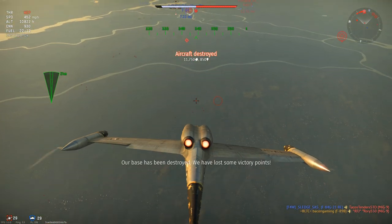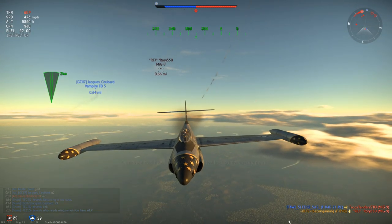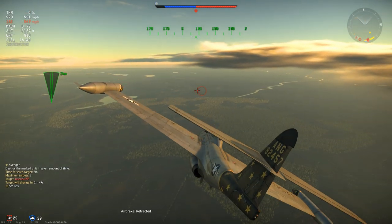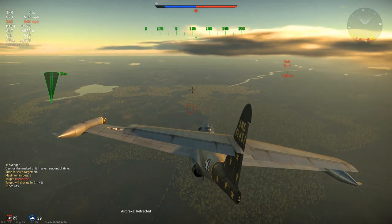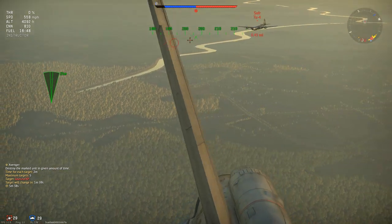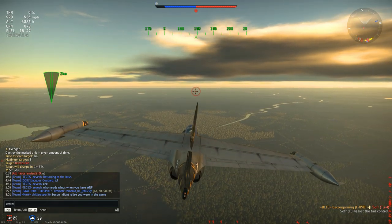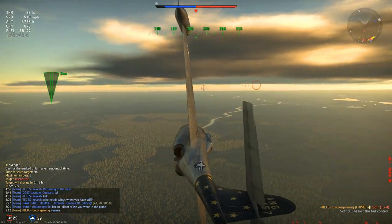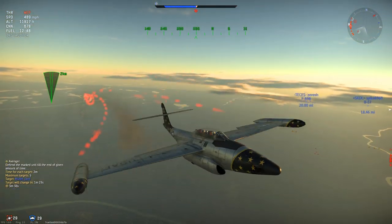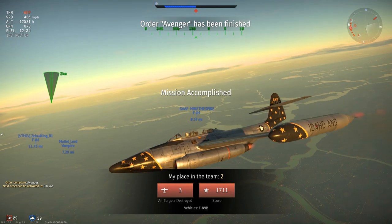A MiG-9 appears in front of me so I go into a head-on - flip upside down, fire some shots, and get the kill. Flipping upside down is a fairly good way to exit a head-on without taking hits, as you can pull out downwards and the enemy usually cannot push those negative G's quickly enough to hit you. Next, a TU-4 - fairly deadly, but I take the risk and those 20mm cannons have no issue shredding it. That was my last kill of the game, another three-kill game and another victory. I did 10 games in the B variant and eight of those were victories.